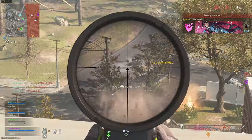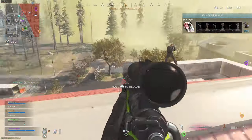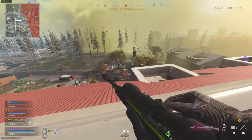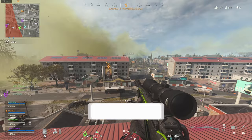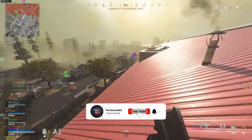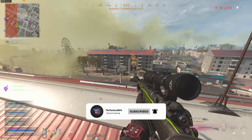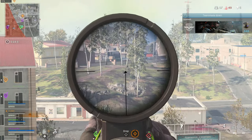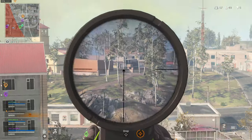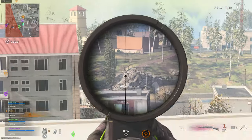Even some barrels reduce horizontal recoil, which is why I use the Task Force barrel over the Ranger barrel on the Fara. Although it only has 54% bullet velocity compared to the Ranger barrel's 89%, the further 15% reduction in horizontal bounce means the Fara ends up being an accurate beam at longer ranges, rather than bouncing all over the place and being completely unusable.